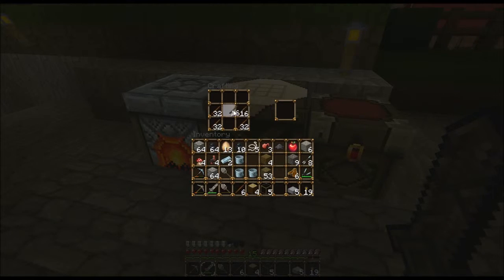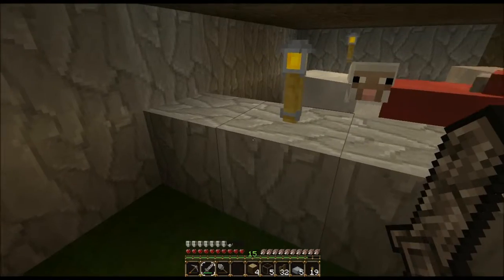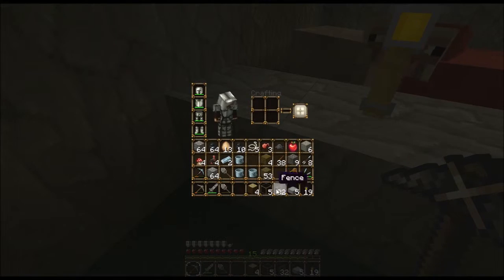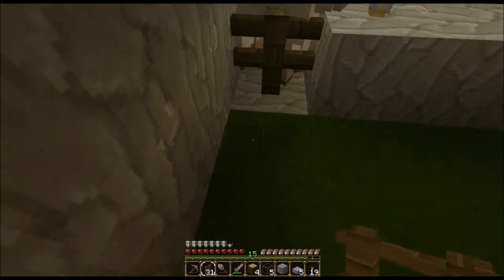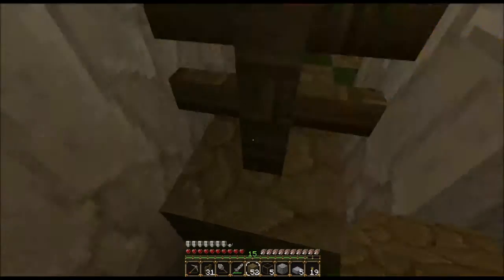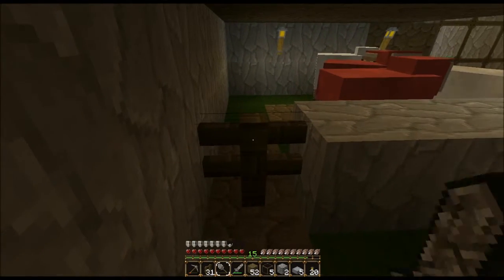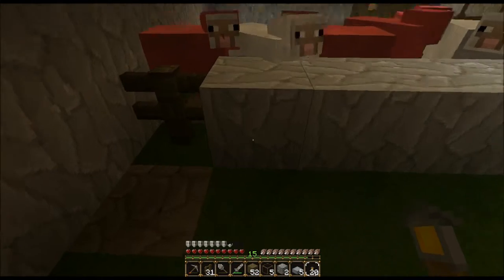Let's build fences for all these sheep. I need to put a fence in here but I don't want the sheep to get through. I can fix this with dirt — there we go. I want to try something — yes, awesome! I didn't know if you could put a torch on top of a fence post, but I guess it makes sense that you can.